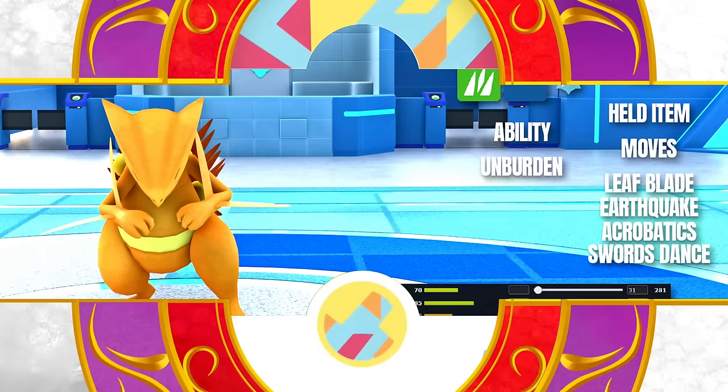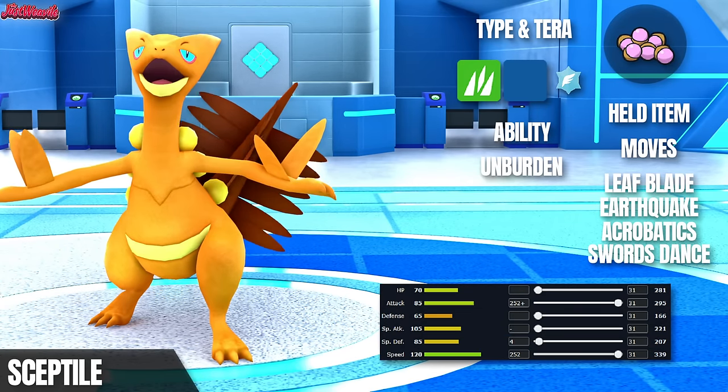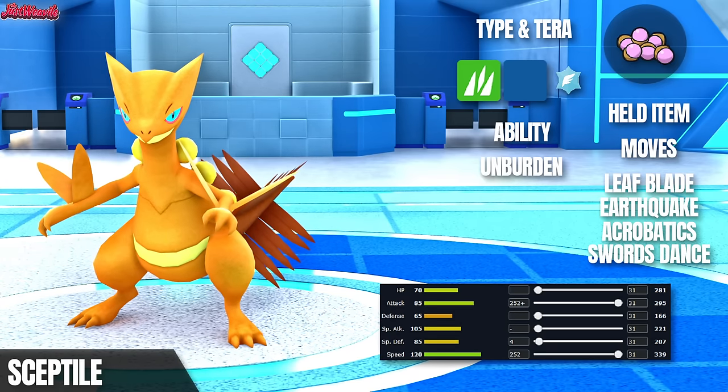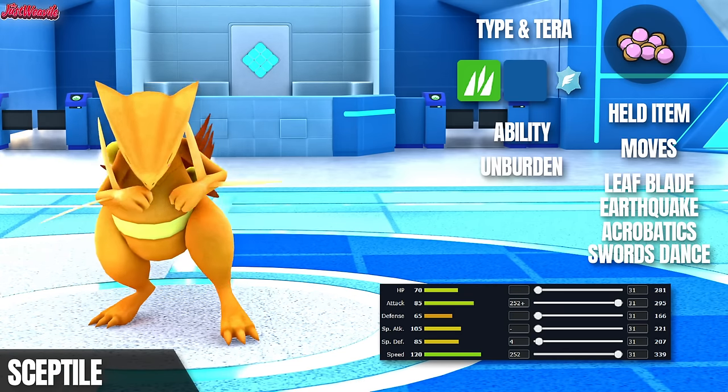The idea is to find an opportunity to set up Psychic Terrain with Indeedee, pop our Psychic Seed when switching into Sceptile, set up a Swords Dance, and then proceed to punch massive holes in the opponent's teams. Let me know your thoughts on this Sceptile moveset in the comments section down below, and stick around until the end for a rental code of the team.